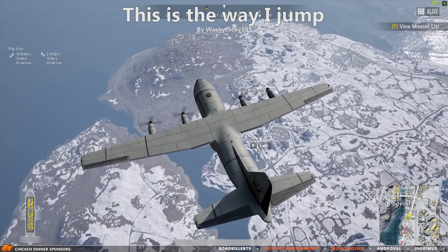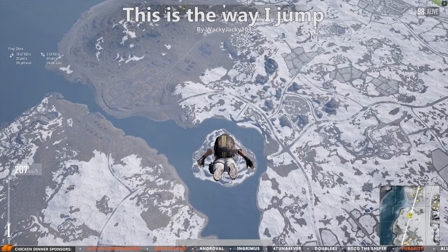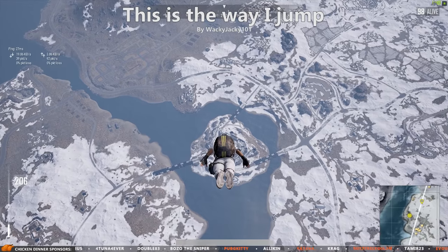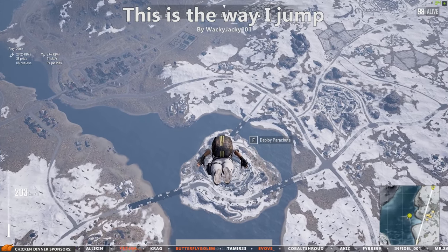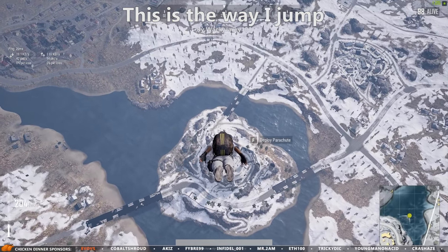This method has given me the most consistent results and is my preferred and recommended way to do this. But like I said, the most important thing is to reach that 231 kilometers per hour vertical velocity as your parachute opens. And if you do this, you should never be too far behind.